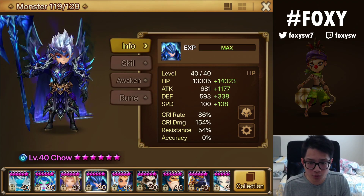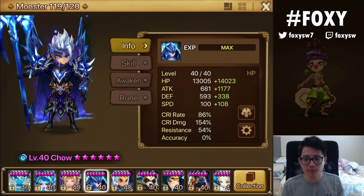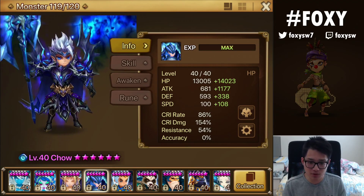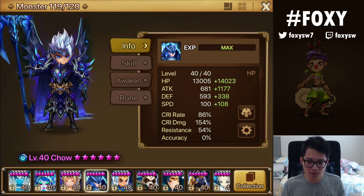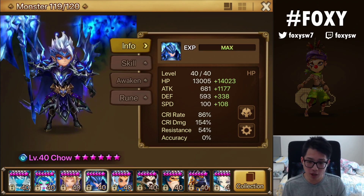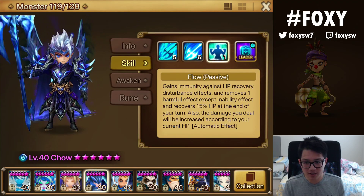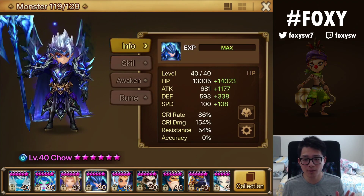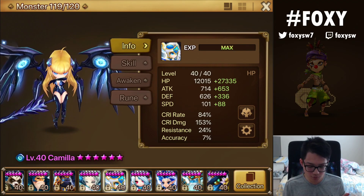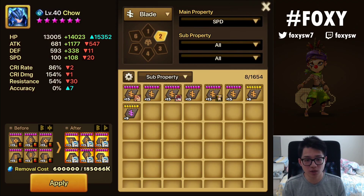Let's move on to the Guild War build. In Guild War and Siege 3v3, it's more about sustain, damage, and landing defense breaks — not so much about turn cycling or sleep. You're looking for threats that have sustain and can live out what they output onto you. Chao does that pretty well because of his Flow passive and how much damage he can output with Justice. If you're building this for Guild War, you want to build it similar to Camilla — you can essentially take her runes and slap them onto Chao.